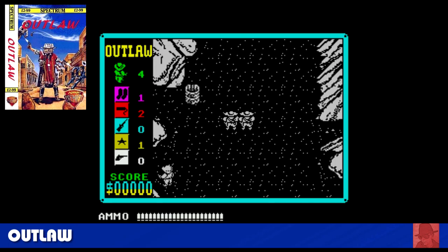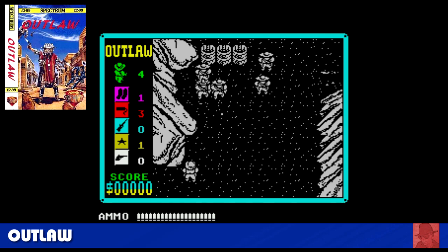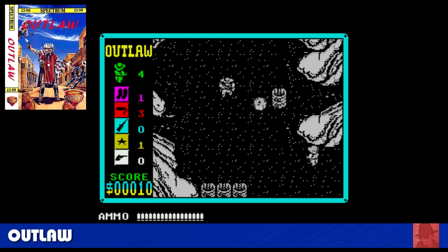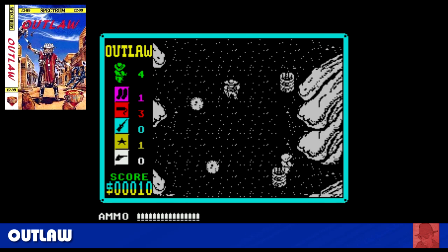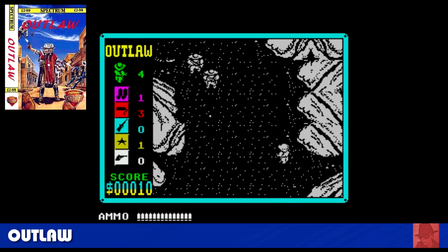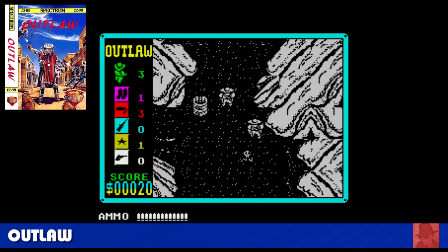Outlaw, based on the arcade cabinet Gunsmoke. It's not as good as Gunsmoke — the character's a little bit floaty — but it's okay without being spectacular. We'll come to another Gunsmoke clone in a little while. Take out all the Desperados. The weak bit of this game is the end-of-level bosses are really easy to take out and no challenge whatsoever. So playing the whole thing seems a little bit arduous as you go for four wanted men.